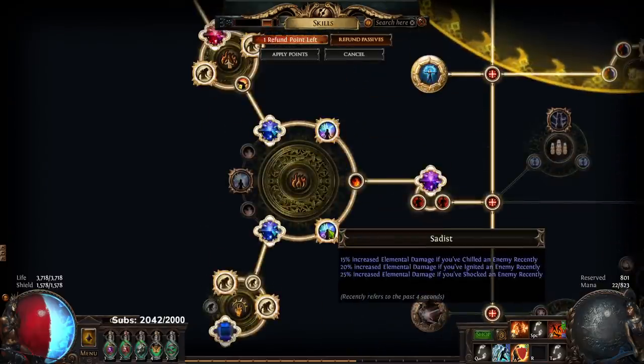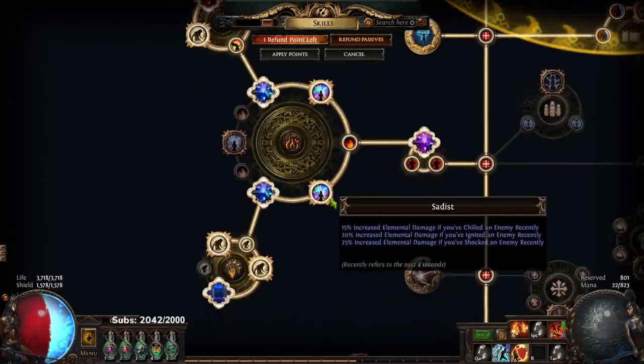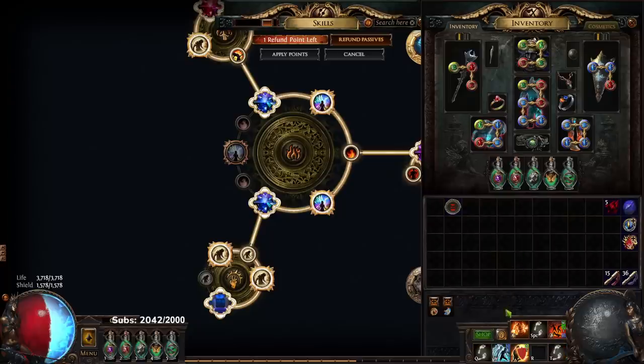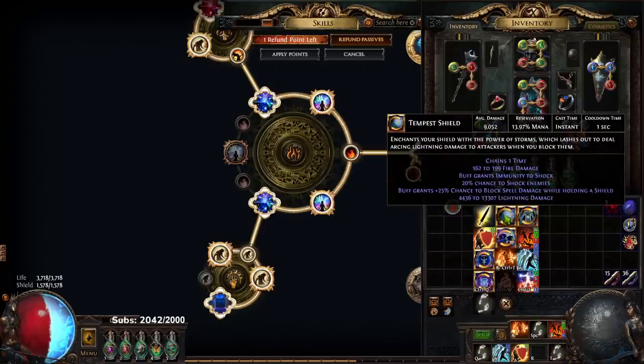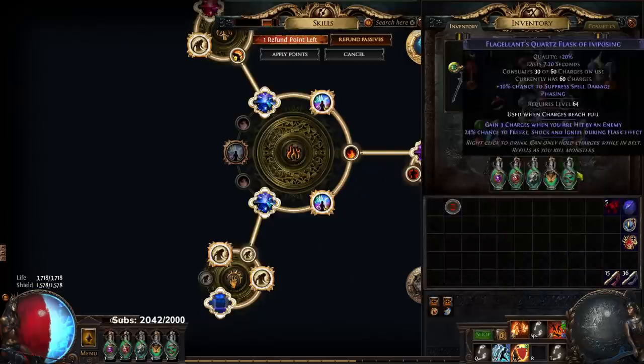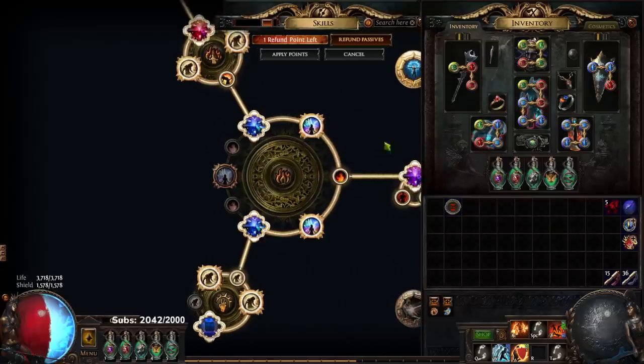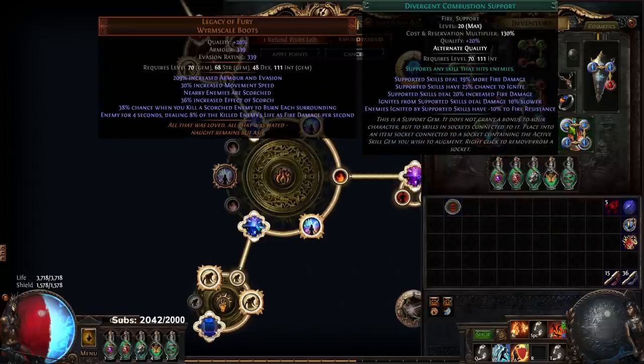I also have Sadist — in my opinion Sadist is insane for mapping. Chilling enemies happens every time I Frost Blink, igniting happens by itself, and shocking happens by itself. I have an abyssal jewel that gives flat fire damage, which makes it so my Frost Blink and Tempest Shield actually do fire damage. They get a chance to shock from the tree, scale with crit from Uber Lab ascendancy, and my Frost Blink can apply Combustion. It's more of an end-game setup — not something you have to do early — just to squeeze extra boss damage.